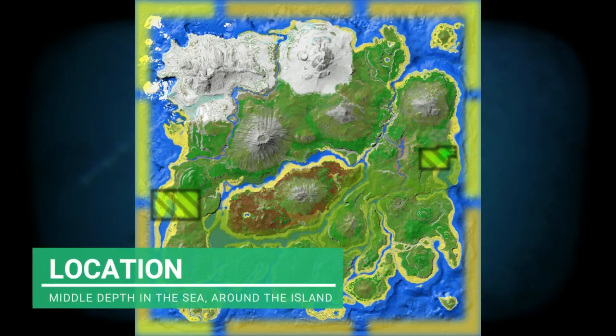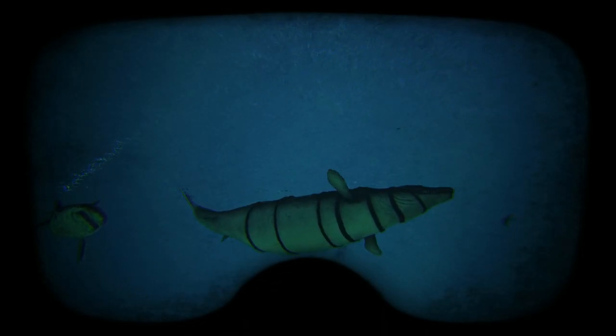The location of the Electrophorus is in the middle depths around the island. You can find them all the way around the island in the middle depths, so you're just going to have to swim around and hope you bump into one — or two, or three, or four, or five.